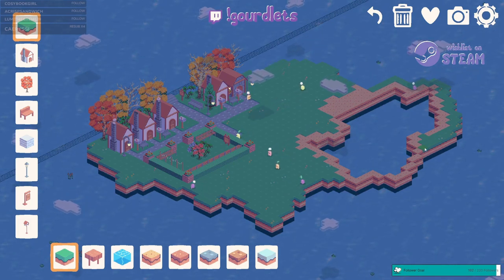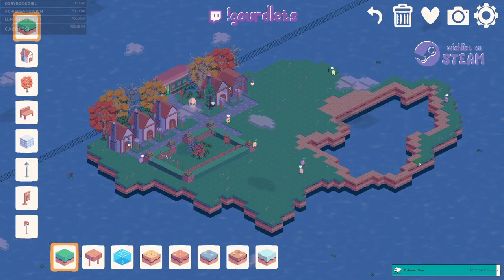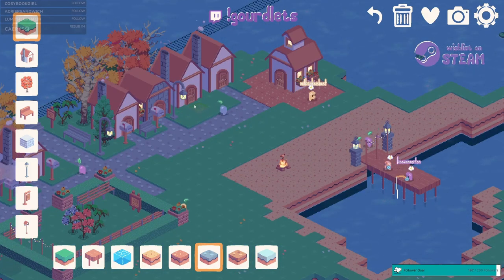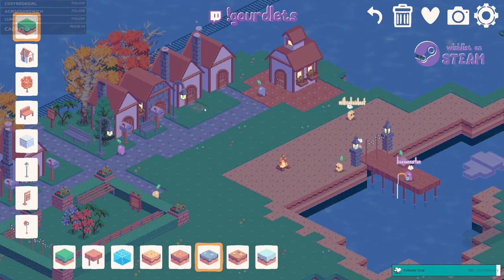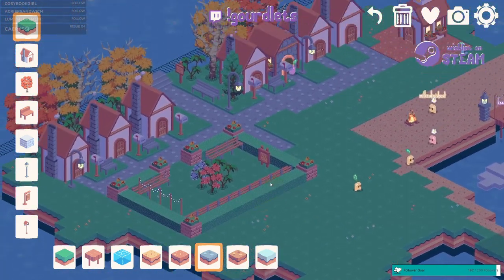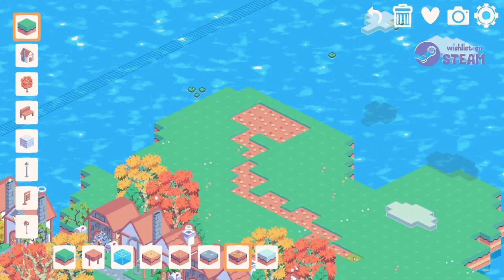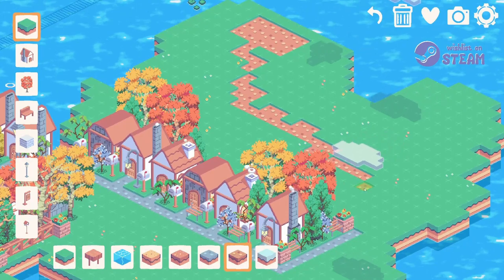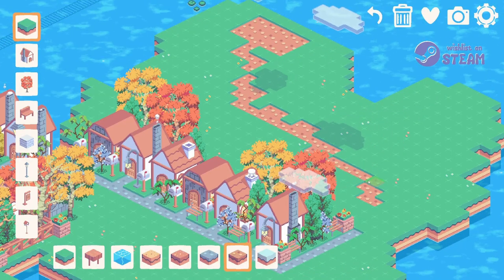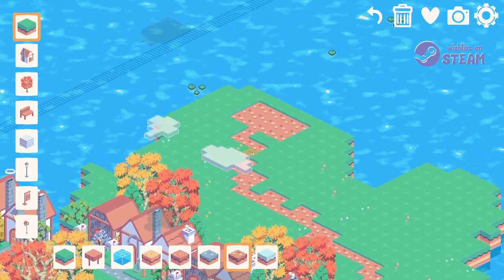Putting together the tiny town is so much fun. With a range of buildings, paths, trees, signage, and more, you can make something pretty cute pretty quickly. Watching the Gaudlets interact with the items and places in the town is so fun to watch. My two favourite things are probably watching them fish off the wharf or roasting a marshmallow at the bonfire. Even though Gaudlets is very much still in development, it takes quite a while to get bored while playing — you have quite a bit to do already and it's fun adding more and more to the town to see what happens.